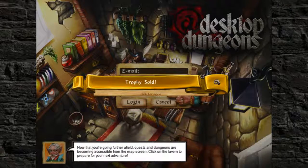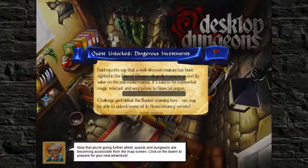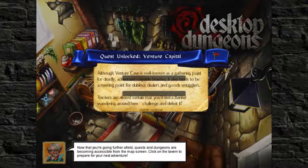New dungeons — yay! Trophy sold, 150 gold. Quest unlock: field reports say that a well-dressed creature has been sighted in the Den of Danger, allegedly trying to assess its value on the real estate market — said to be somewhat magic resistant and very prone to financial jargon. Challenge and defeat the banker roaming here and we may be able to unlock some of its financial secrets. Quest unlock — Venture Capital: Venture Cave is well known as a gathering point for deadly adventure-slaying beasties, but also a meeting point for dubiously dubious dealers and good smugglers. Trackers are almost certain you'll find a banker wandering around here — challenge and defeat it.